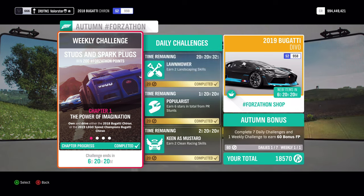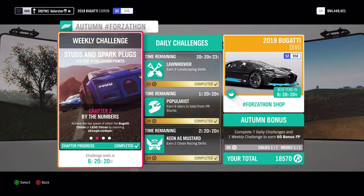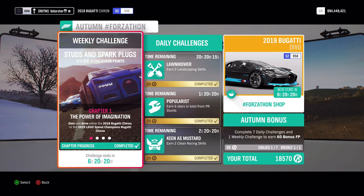We need the 2018 Bugatti Chiron or the 2019 Lego Chiron. We need to have a top speed of 261 miles per hour for 20 kilometers, earn 3 stars at a speed zone, and win 4 road racing series.